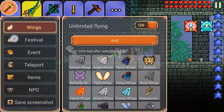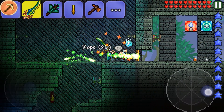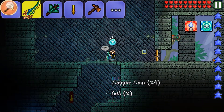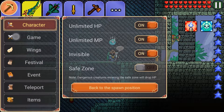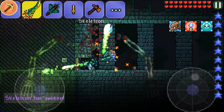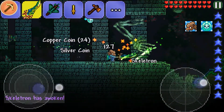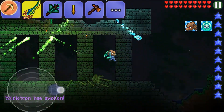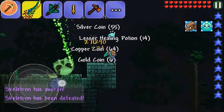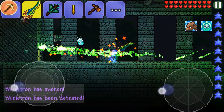The invincibility is on and my unlimited flying too, so I can go into the dungeon. It's fun to beat the skeleton boss, so let's do that. One hand is dead, second one down, and one more hand — I won! I get the hand. Okay, but now I am going into the dungeon.